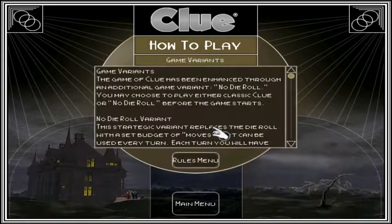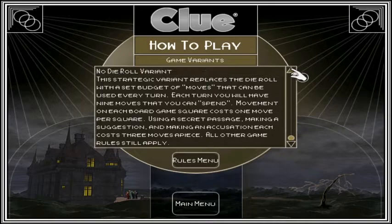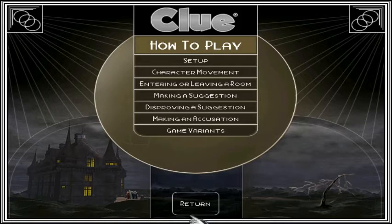I'm going to check out the No Die Roll variant. This strategic variant replaces the die roll with a set budget of moves each turn. Each turn you'll have nine moves to spend. Movement on each board square costs one move per square. Using a secret passage, making a suggestion, and making an accusation each costs three moves apiece. All other game rules still apply, so there's a little bit more strategy to it.